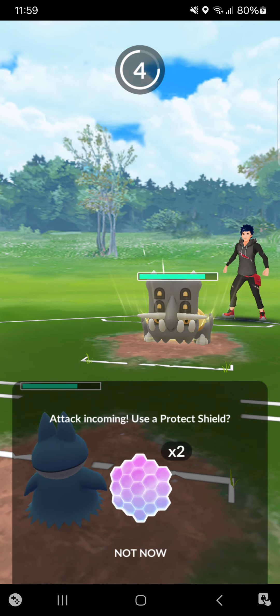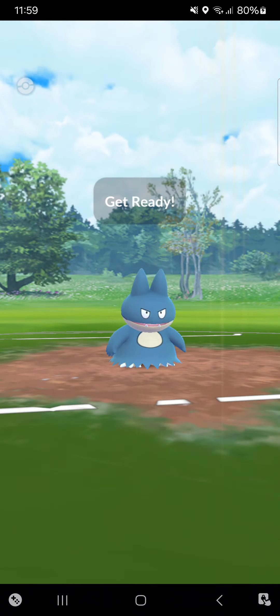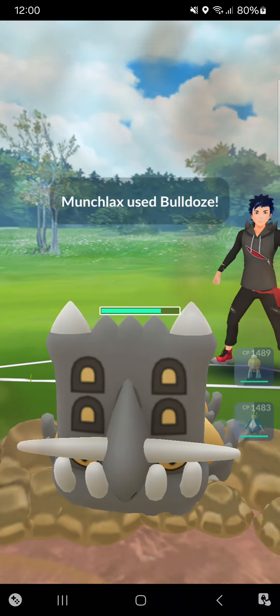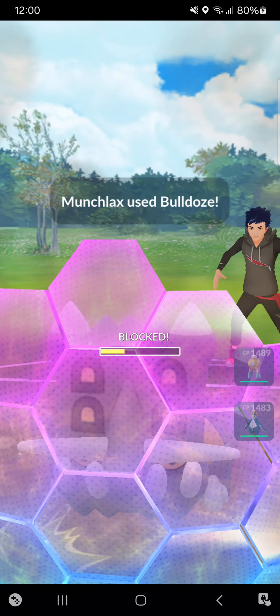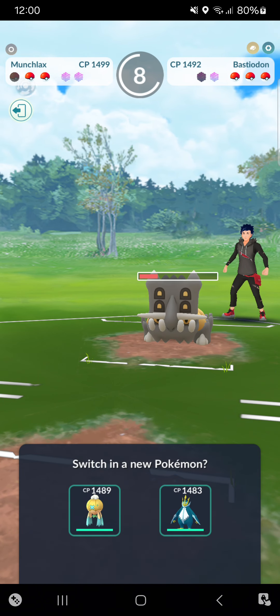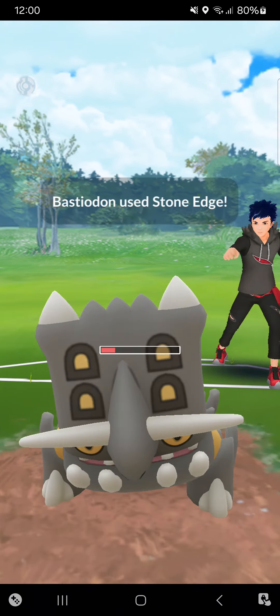Very interesting that the opponent stays in here. I can tank one Stone Edge — no problem at all. Opponent still stays in. Going for a Bulldoze here — I expected more damage from a previous match, but still it's great. Going for another Bulldoze — will the opponent shield this one? He is shielding it, okay very interesting. I'll go for Empoleon here. Stone Edge is not very effective — I'll just go for the complete Waterfall farm down.